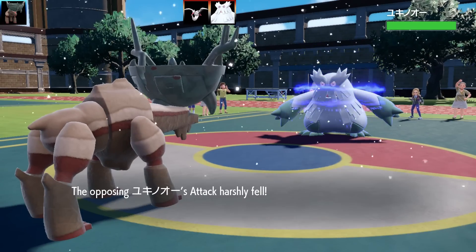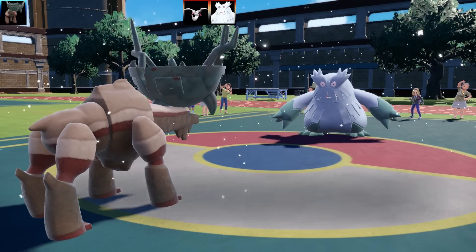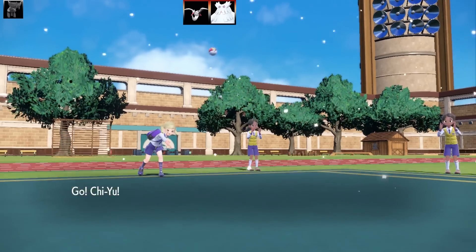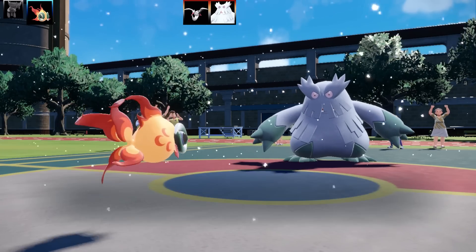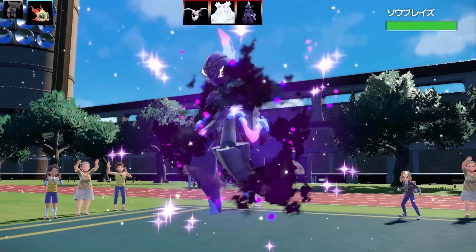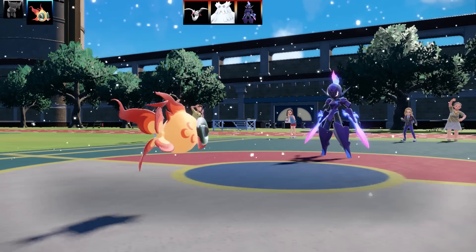I'm going to go for Memento and drop Ting-Lu out of this battle because I want to swap in Chi-Yu. They had a Bombardier, which is a Flying attacker, then they went into Abomasnow. They're going to swap Abomasnow out and go into Ceruledge - another Ceruledge. This Pokemon is fairly popular, I've seen it quite a lot.